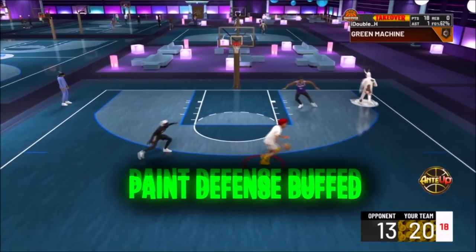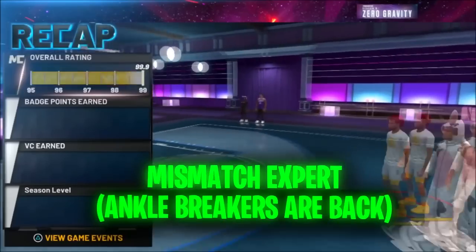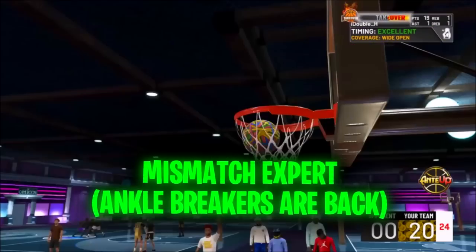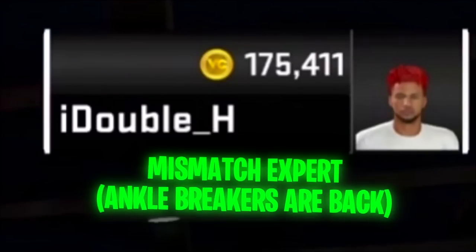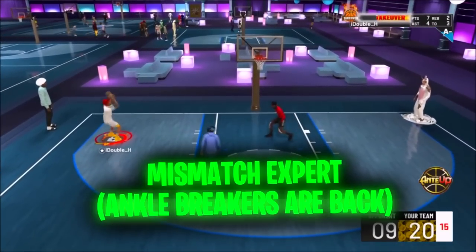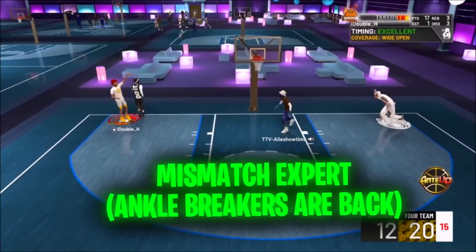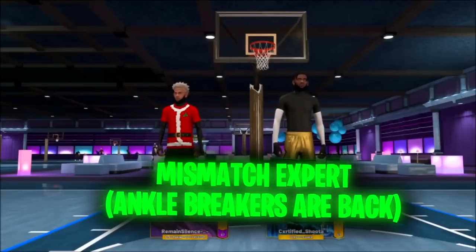Another thing that was said: grace under pressure and paint master are very good finishing badges for big men and they're going to be very important — those two badges are going to make you look like Shaq under the paint. Another thing: interior defense, which was very bad in 2K22, is completely buffed and revamped this year and apparently a lot better. Also, mismatch expert is now going to be a playmaking badge, and rather than shooting over taller defenders, it's going to be more about breaking down defenders — ankle breaking centers. If that guard gets the switch on the center, it's basically going to be ankle breakers and the center stands no chance, just like Allen Iverson being guarded by Dikembe Mutombo.